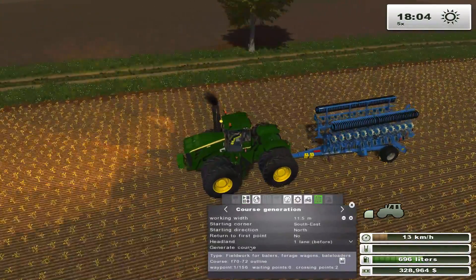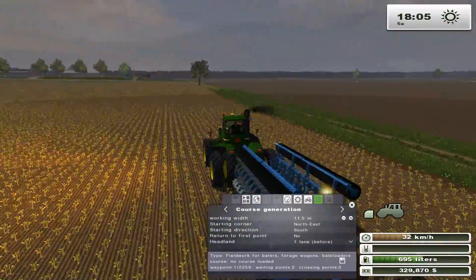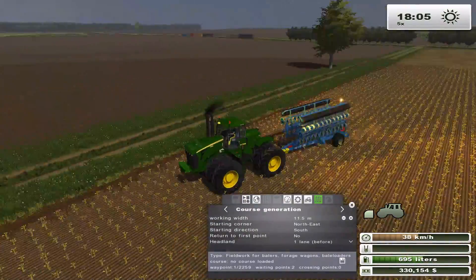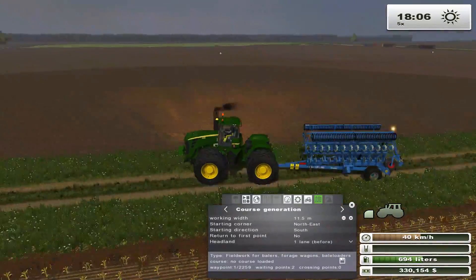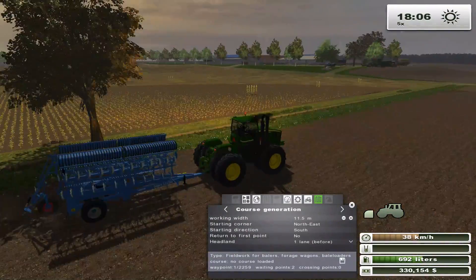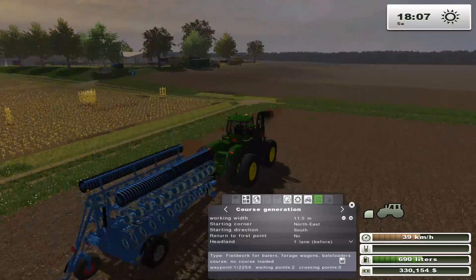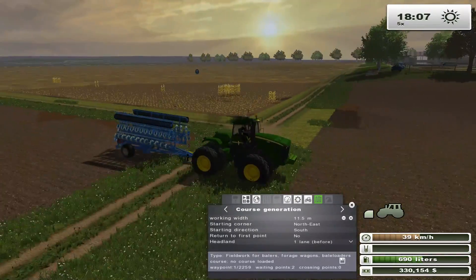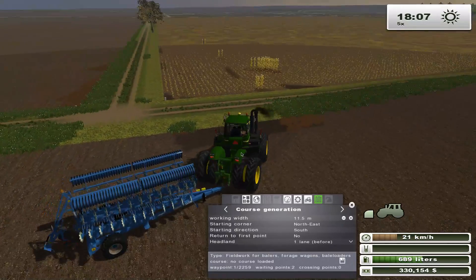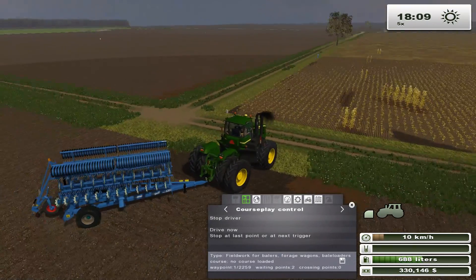All right, let's generate a course and set it to northeast because we're doing that anyway. So we generated a course. I'm not gonna hire a worker because I don't want it to - it has a beacon on it too, and it has a little tire that dangles around. I'm gonna turn that light off. That was seventy thousand dollars, which is a little expensive but totally worth it. Going from our previous cultivator - even though it said six meters it was actually nine, which is a bit strange. Is it on fieldwork? Yes.